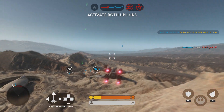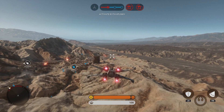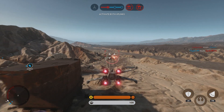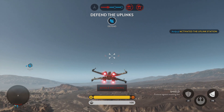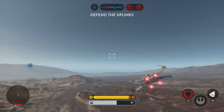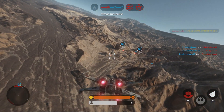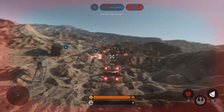Grid 7 in position, standing by. X-Wing support requested! I can't do it! Seeker inbound! Get the little lock! Vader is present! We must take him down!